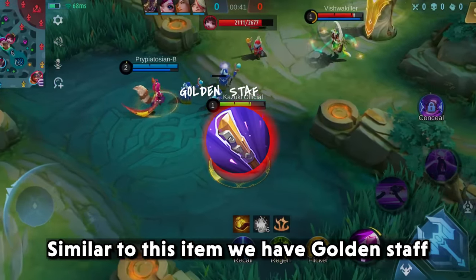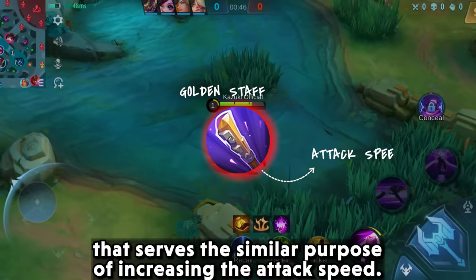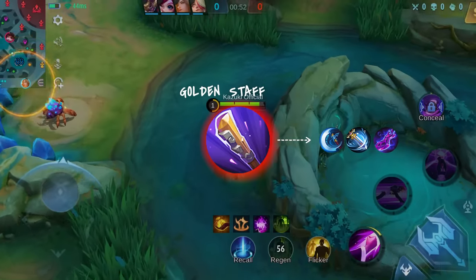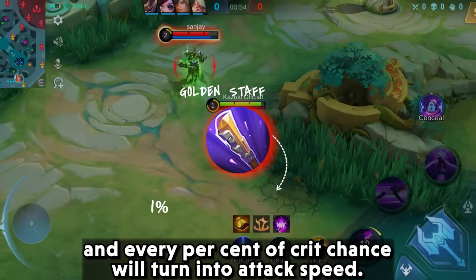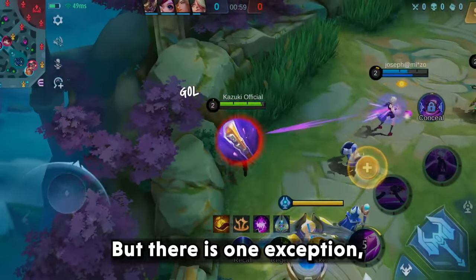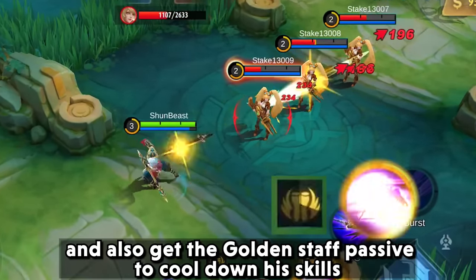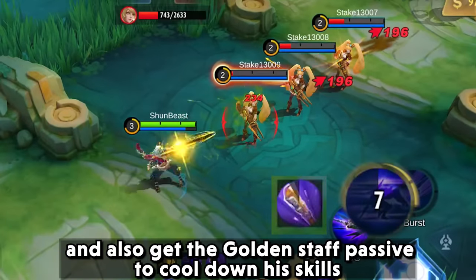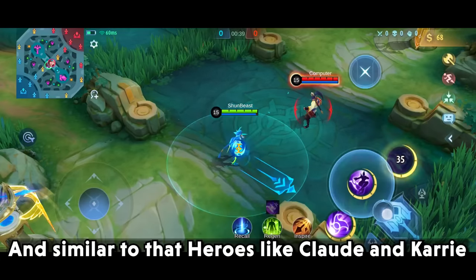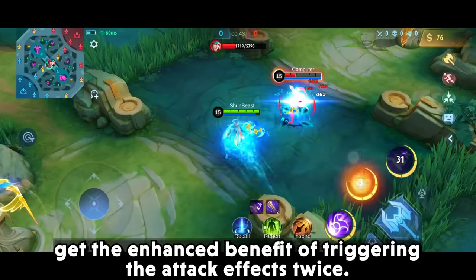Similar to this item, we have Golden Staff, which serves a similar purpose of increasing attack speed. Remember, if you build this item you will not be able to trigger crit effects, and every percent of crit chance will turn into attack speed — but there is one exception. Mosko will be able to trigger his passive crit effects to targets lying behind the marked enemy, and also get the Golden Staff passive to cooldown his skills using basic attacks. Heroes like Claude and Kari get the enhanced benefit of triggering attack effects twice.